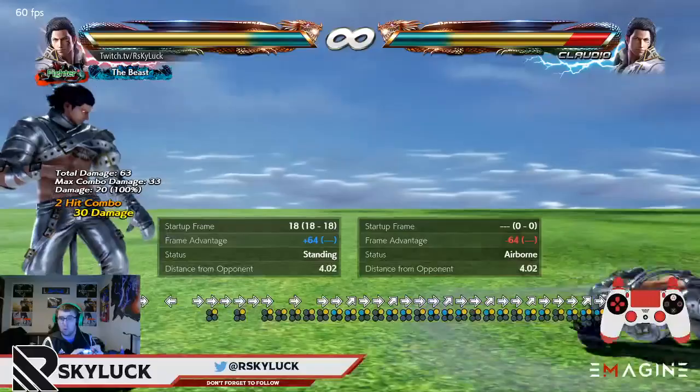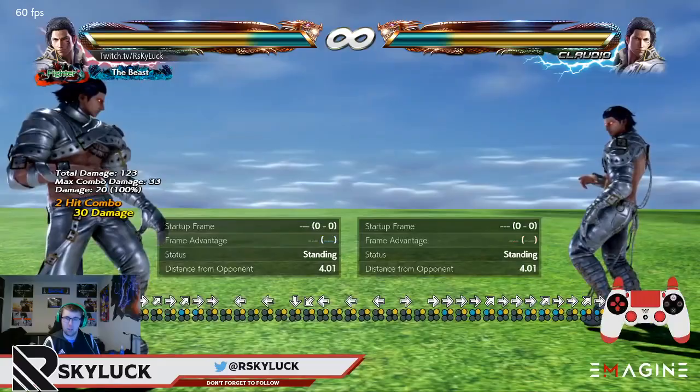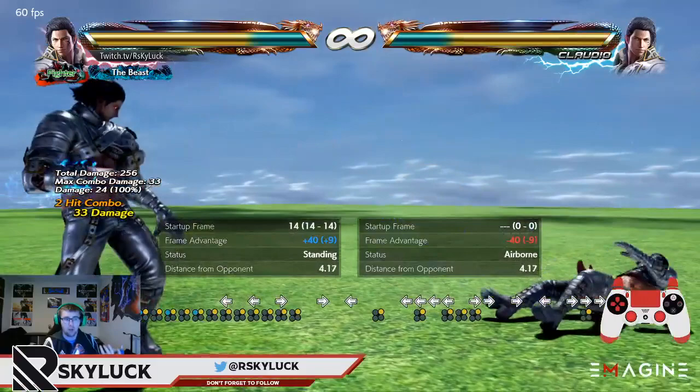Once you've punished with it, keep hold of the 2 button, run, and then just mash forward 1+2. Keep holding your running button and mash forward 1+2. Run forward and smash your 1+2 button — you always keep it on that 2 so you won't get any other input. I have 1+2 set as my L1 button, so that's just me smashing my 1 button, but you have to keep hold of the 2 button.